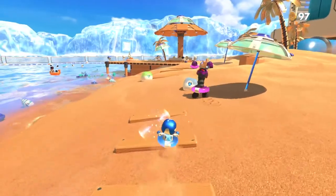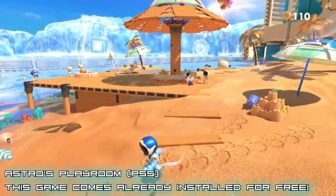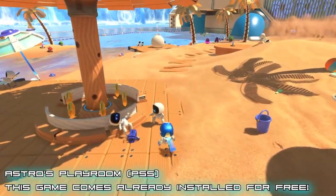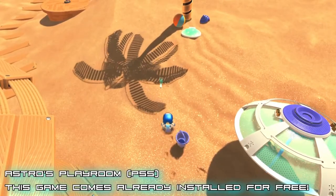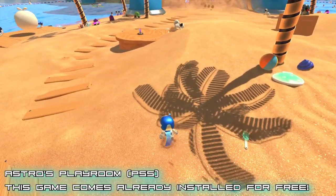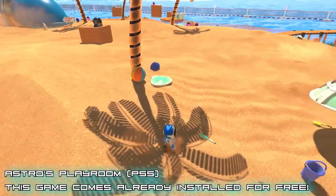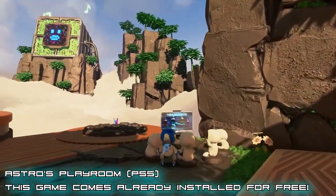We played Demon's Souls, and when you use the bow, you pull it back and the haptic feedback puts tension on the trigger to make it feel like you're actually pulling back the bowstring. Going through Astro's Playroom, the different materials you walk on — sand, water, metal, glass — the vibrations are keyed in so well that if you sit there and focus on the vibrations while watching what you're walking on, you can tell what surface you're on. The vibrations match up with the surface perfectly and it's actually really impressive.